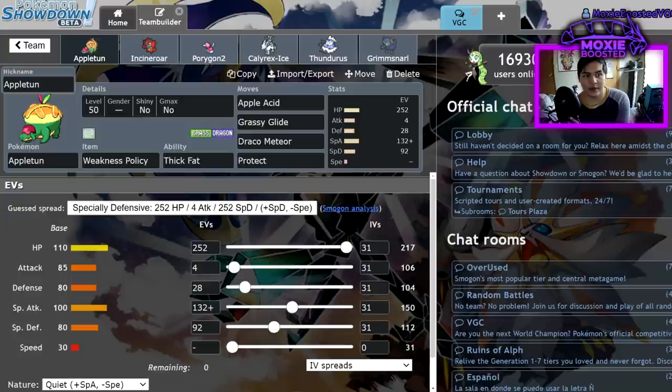I can probably OHKO a Kyogre with a plus-two Apple Acid if it's not Dynamaxed; if it is Dynamaxed, it's a two-hit KO. Plus-two Grassy Glide versus 4 HP Kyogre is actually a 25 percent chance to one-hit KO, and Kyogre usually isn't at full health after my Dynamax — so if Trick Room ends, I'm pretty much always going to finish off Kyogre with plus-two Grassy Glide.